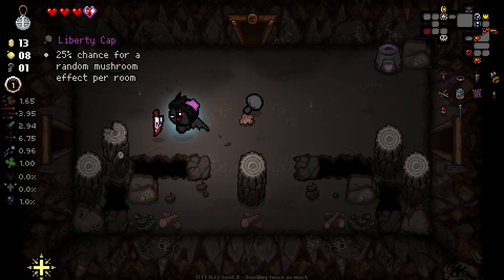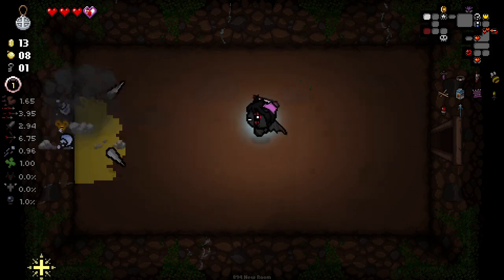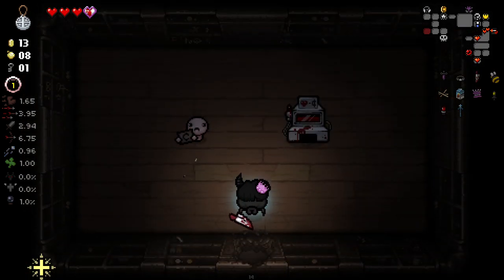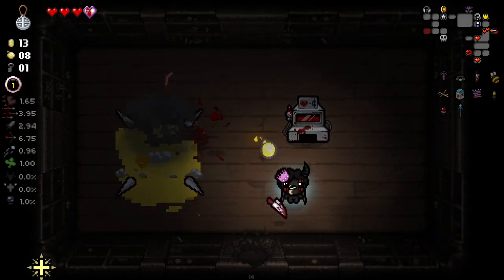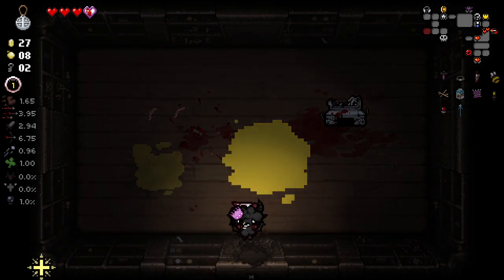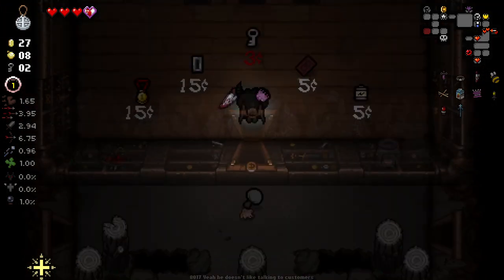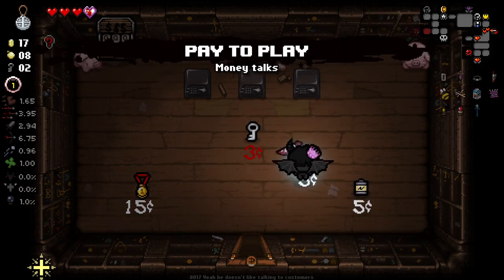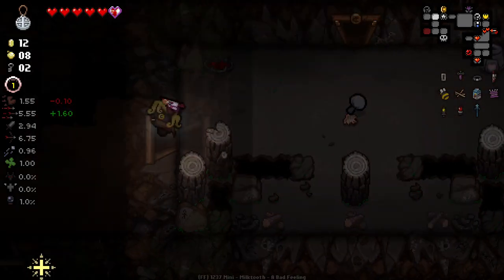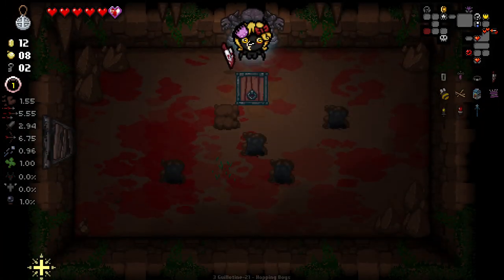We'll grab our zealot heart now there's no enemies left. We could get some enemies in the second secret room but it's unlikely. Good — we had to get the pennies we need from this. We can go get Pay to Win now, which I think is definitely a good purchase. Our money situation is looking a little bit better. I'll even buy this as well. Empress isn't that good — I'm just going to pop it. Down to the next floor.